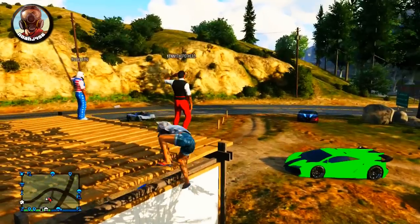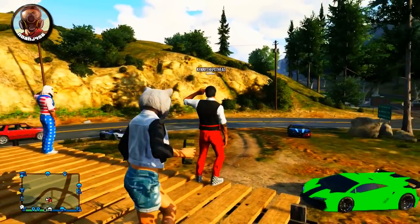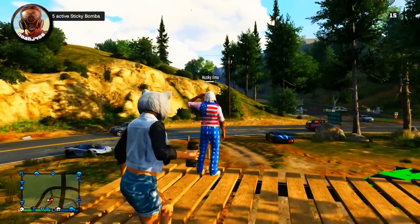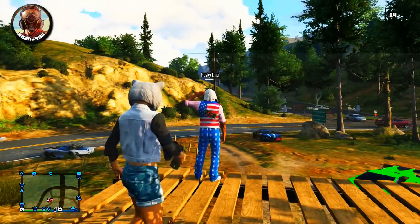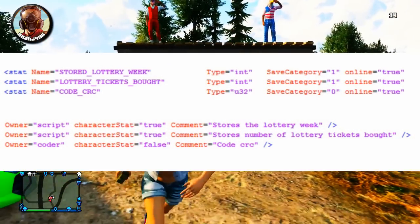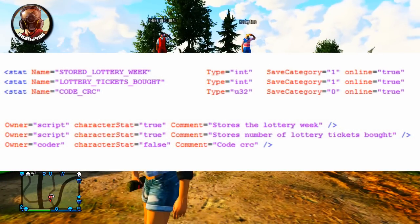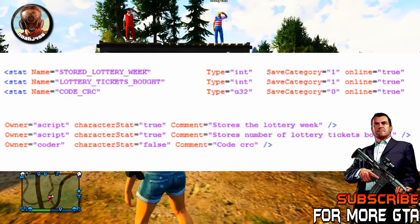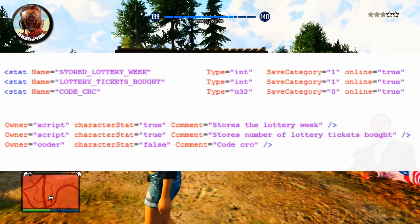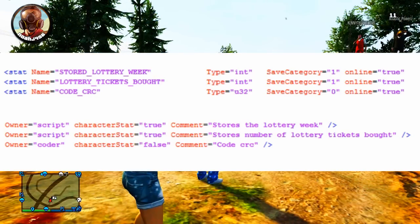There are a few stats I'm going to talk about and some coding. So here's the coding right here. This is all in the update.rpf file and it basically says: store lottery week, lottery tickets bought, code underscore CRC — and then the comments for all of them say: stores the lottery week, stores number of lottery tickets bought, and then code CRC.